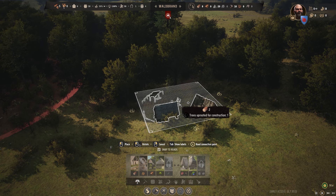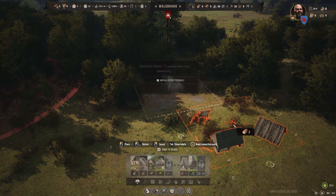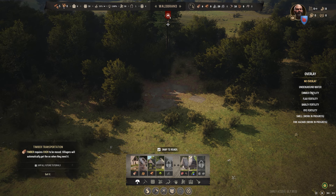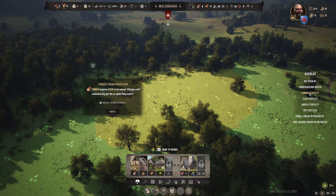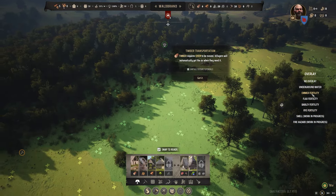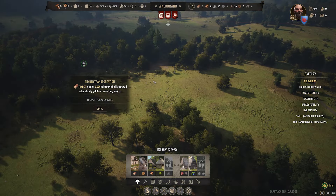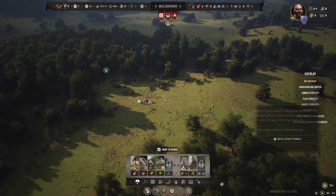I don't know how to rotate buildings — there might be something they teach us. Every time I try, I accidentally cancel it. 'Unassigned families work on construction automatically.' Looking at the overlays: flax fertility, barley fertility, rye. Not sure what 'emma' is — it's obviously a crop of some kind. There's an iron deposit there. Timber requires oxen to be moved; villagers will automatically get the ox when they need it.